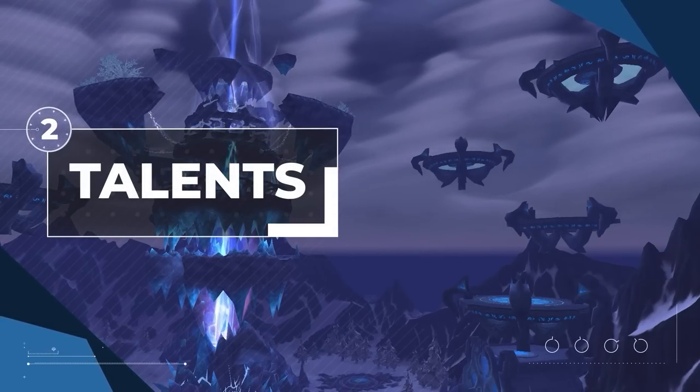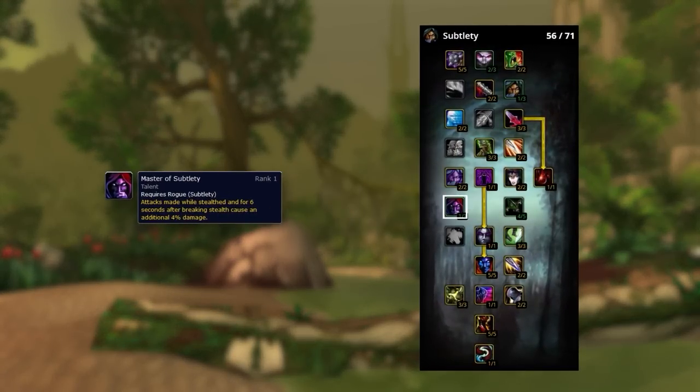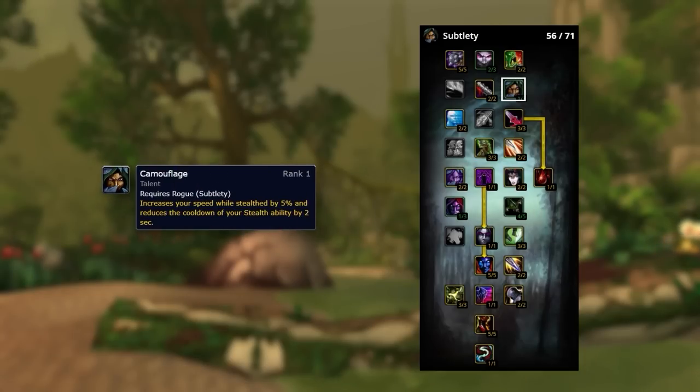Now it's time to go over talents, which can be a bit confusing. What you see on screen is the best talent setup. Starting with Master of Subtlety — we only want one point in it, since the first point gives 4% and the rest only adds 3%. We also want one point in Camouflage, since the combat timer is dynamic between 5.6 and 7 seconds, and more than one point makes the stealth cooldown too low to be worth it.